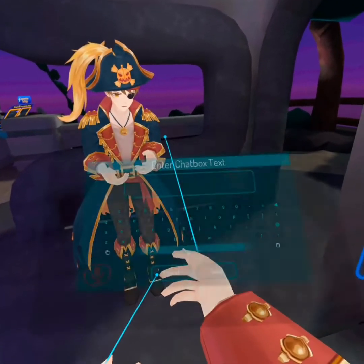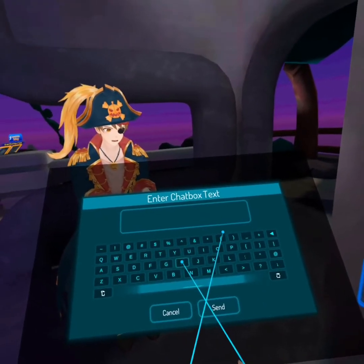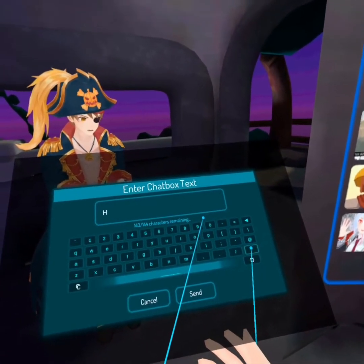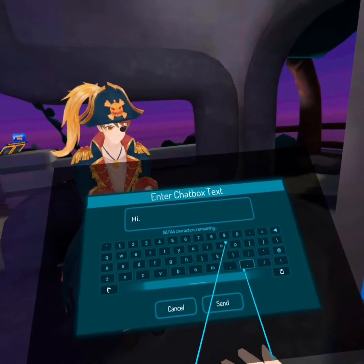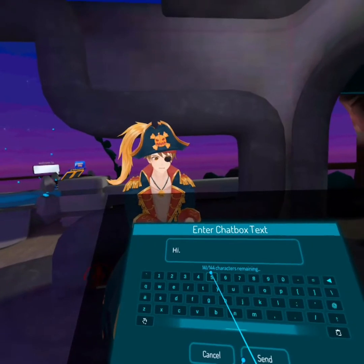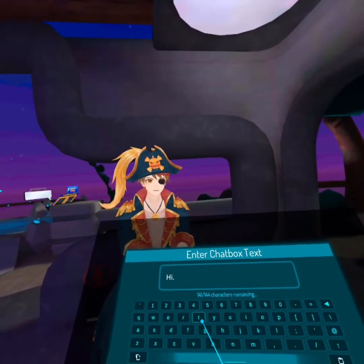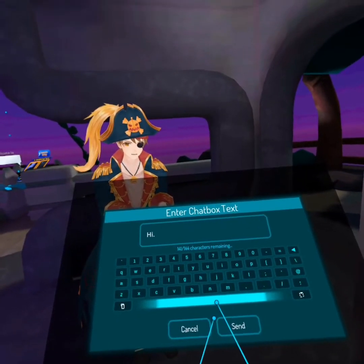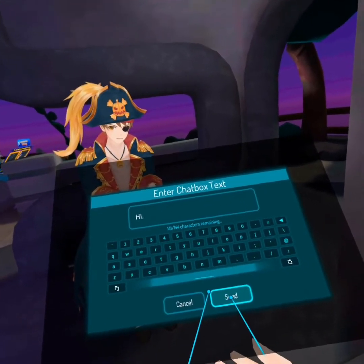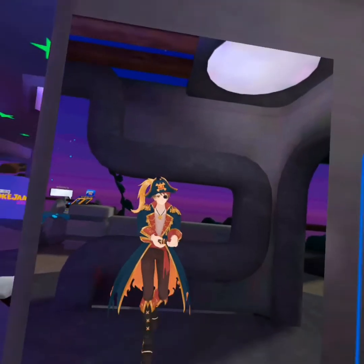Go to the keyboard and type something onto the box. There's a limit — you have to make 144 characters in the bar, and then hit send. Just like that.